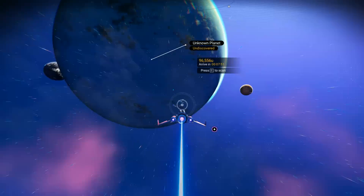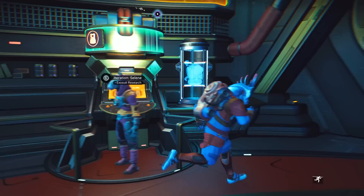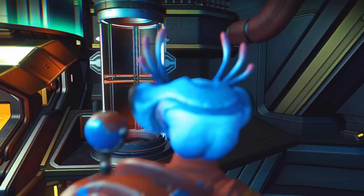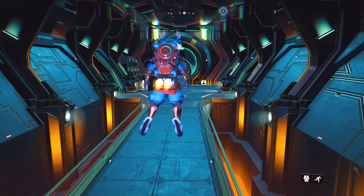In the meantime, buy what you can afford. The second way involves the Nexus or space anomaly — exactly the same process, but done in the back room next to the NPC dealing with exosuit modules. You can actually do this twice per system: once at the space station and once at the Nexus itself.